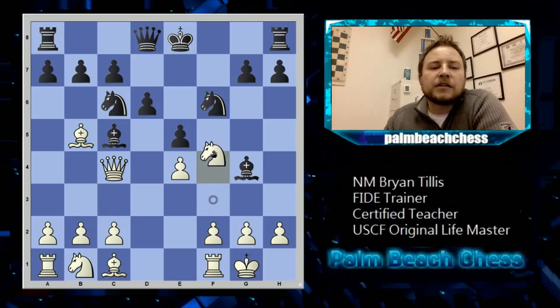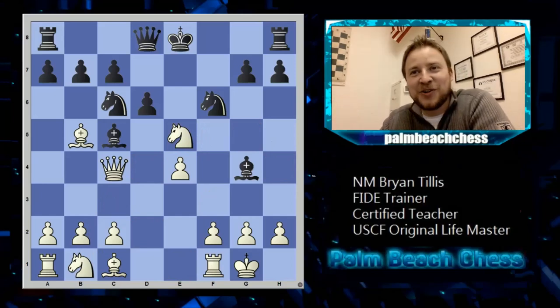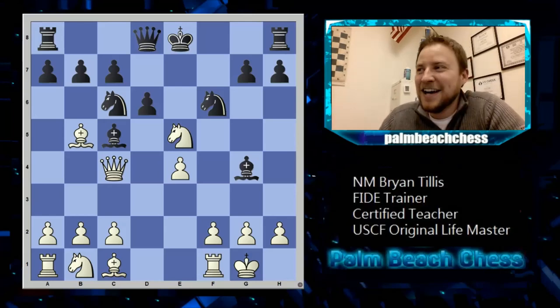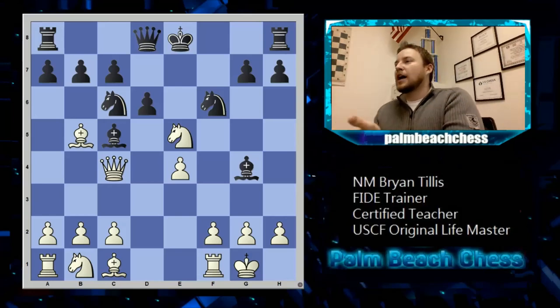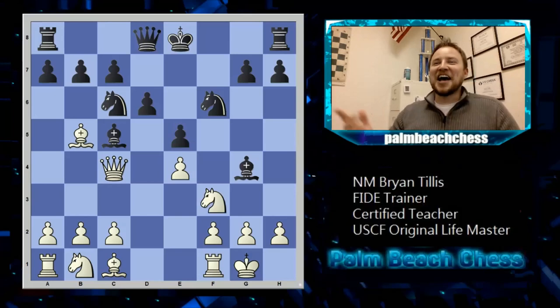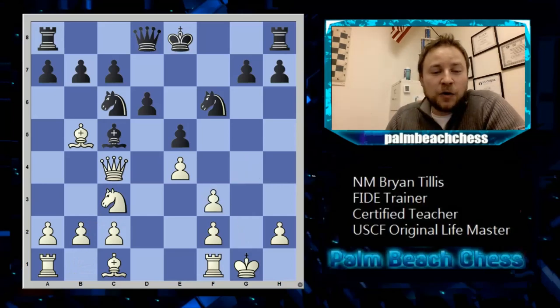Why not just knight takes e5 immediately? I'm calling pure BS — everybody had time and nobody said anything. Knight takes e5 — you don't need to take the knight on c6 because it's pinned, and that pretty much just wins on the spot. Of course I missed this, but this is why I go over my games after I play them. It's not like I'm worse — I played knight c3, he grabbed, and then he goes knight h5.